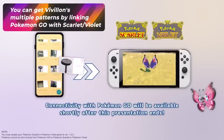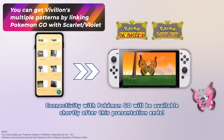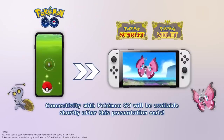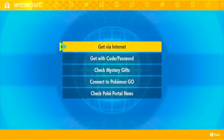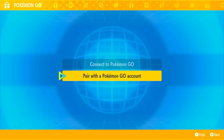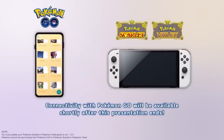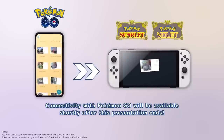The next thing you can get is Vivillon's multiple forms in Pokémon Scarlet and Violet. The simple trick is linking your Pokémon GO account to your game. All you have to do is go into your Mystery Gift via the PokéPortal, click on Connect to Pokémon GO, and it'll allow you to pair with a Pokémon GO account. As the Pokémon Presents showed, all you have to do is send a postcard specific to the location of a pattern Vivillon and it'll start to appear in your game.